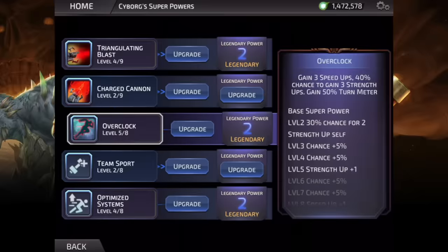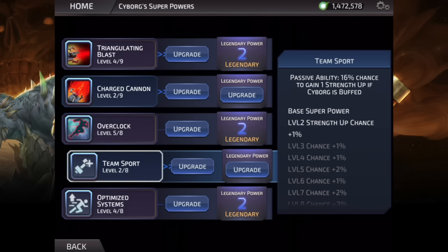His fourth and first passive ability is Team Sport. At max level, this gives you a 26% chance to gain Strength up if Cyborg gets buffed. This is a very good passive because even though the percentage seems low, it triggers quite frequently because Cyborg buffs himself with pretty much every move except his second ability. He's always buffing himself, and if you have a team that revolves around buffing your entire team, then this ability is going to have even more of a chance to trigger. It triggers per attempt to buff, so every time you try to buff, you have a 26% chance to gain that extra stack of Strength up.